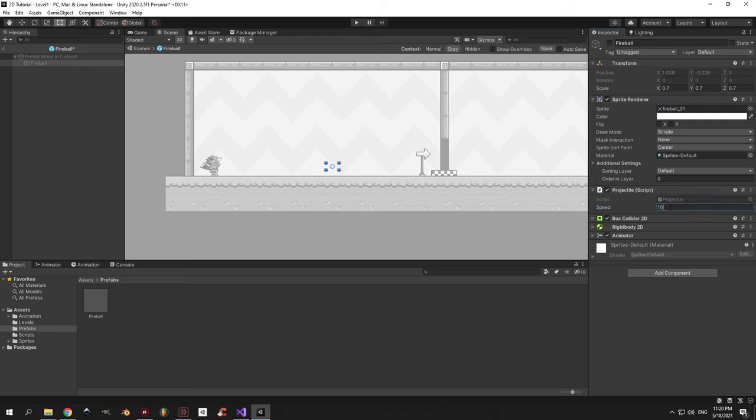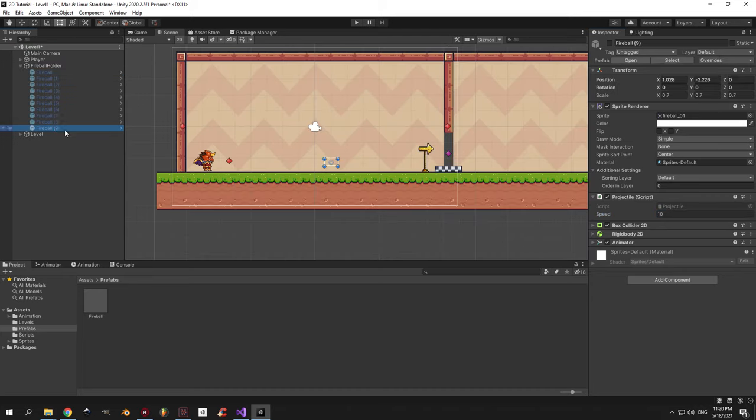But let's say that you selected a fireball and changed something without opening the prefab first — what would happen in this case? You can see that the speed field is written in bold now because the speed of this fireball is not equal to the speed of the prefab fireball. If you right click this field you'll see that you can either apply this change or revert it. If you press apply it will substitute the value in your prefab with the new value, and if you press revert it will just cancel the change.